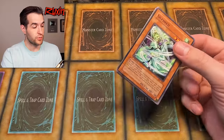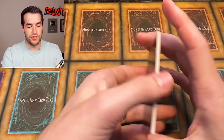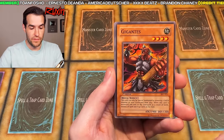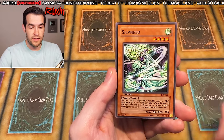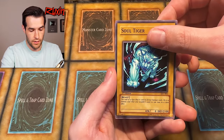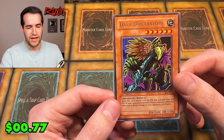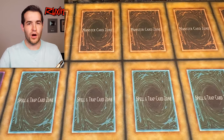Last Pack Magic - here we go. Sacred Crane, Curse Seal of the Forbidden Spell - it's a classic - Gigantis, Multiplication of Ants, Silpheed, Fiend's Hand Mirror, The Molten Zombie, Salty Gruel - and Dark Driceratops, the scary bird thing. 2,400 tribute. Not a terrible card, but yeah, that was a little sad how that turned out.